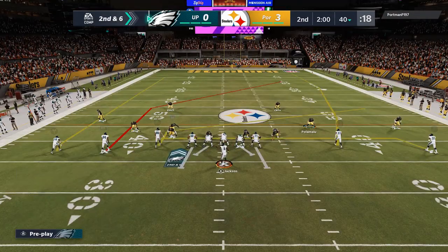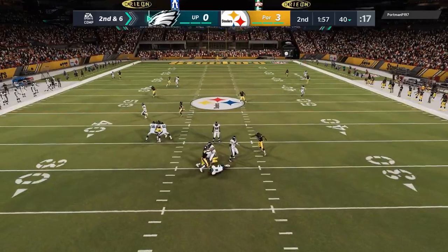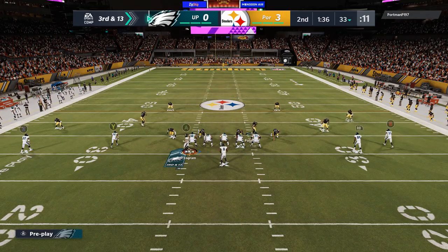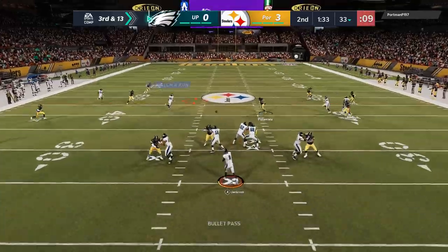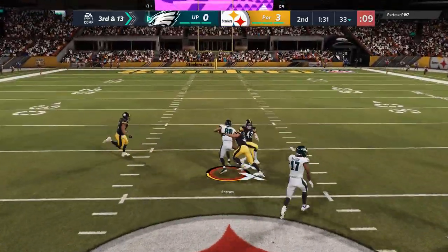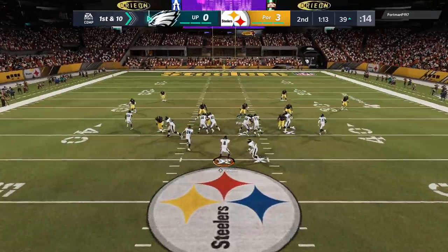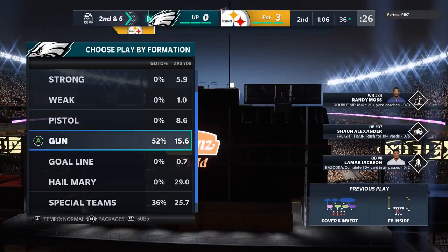Anytime I see the running back open in the flat, I'm going to take that. I'm not going to force it down the field — a little bit of patience. On the next play I roll right into third and 13. My opponent does a pretty good job getting pressure on me this entire game, but it looks like he's setting up blitzes leaving the middle of the field wide open pre-snap, and I get an easy first down. Then we go right back to that fullback inside — a really consistent play.